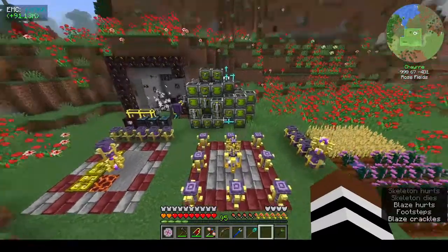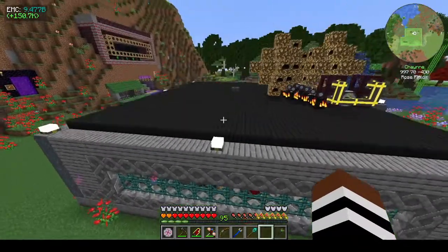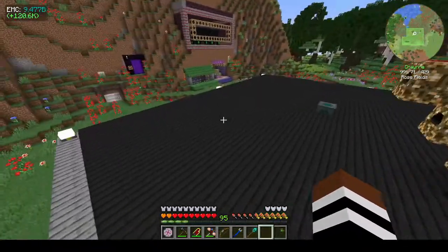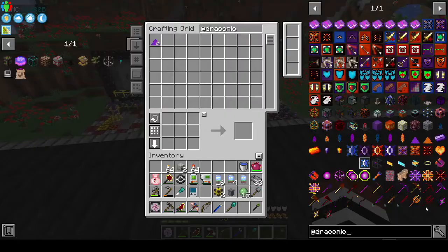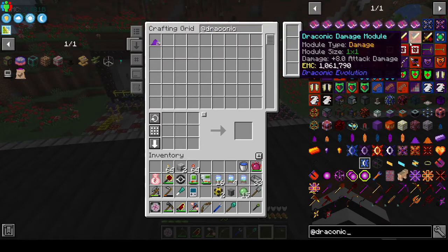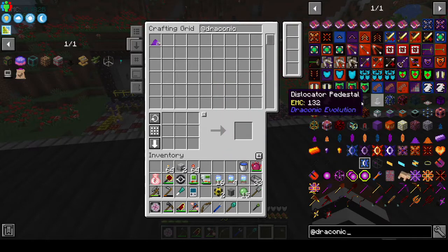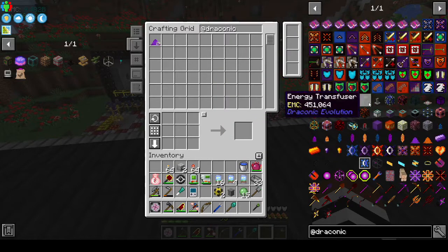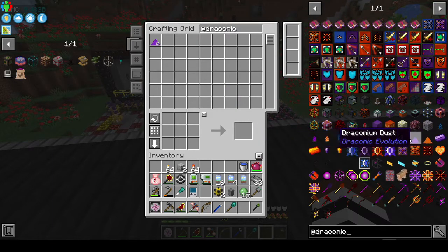I don't want to go watch another video; I want to try and work it out. But some of these mods make it really hard to get into because just looking at what they have makes no sense. You have books, enchanted books, modules — I know you have the modules and the armor. I know you can make a dislocator, but we need draconium dust.